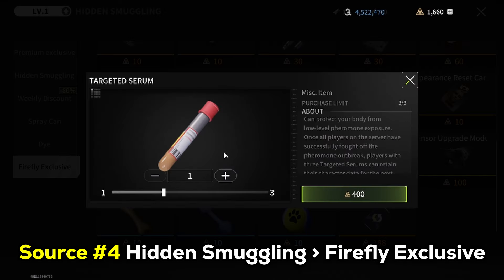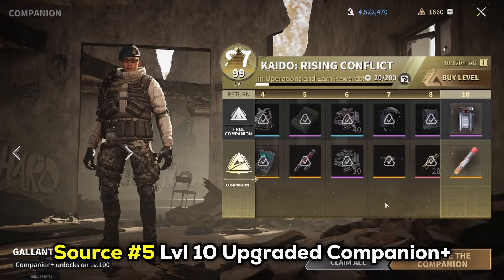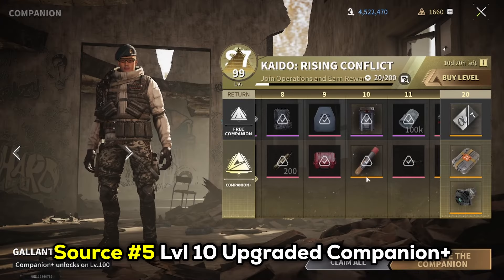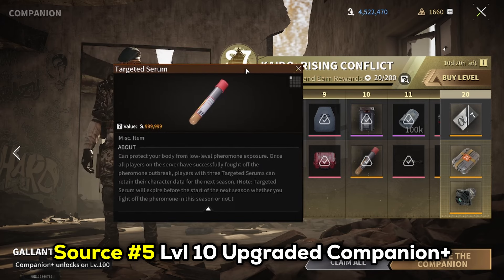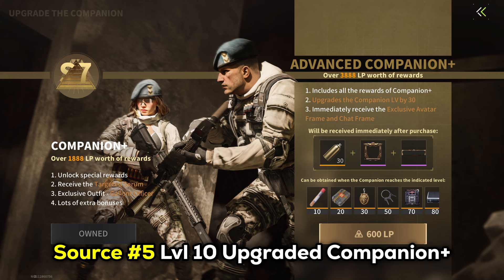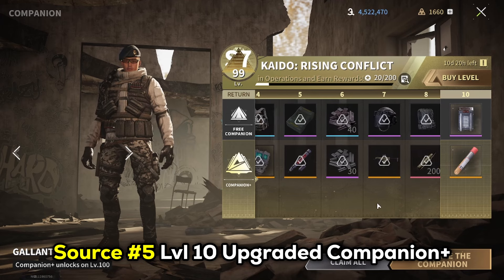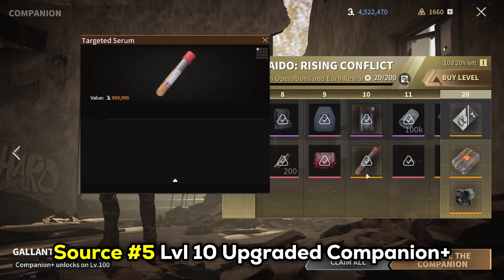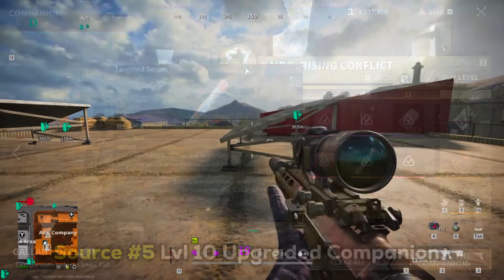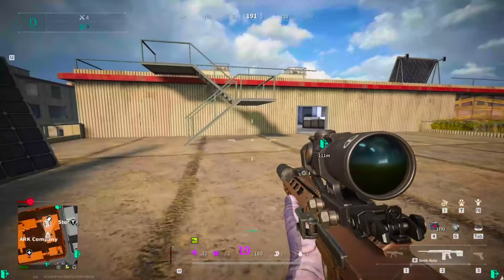You can buy a serum for 400 LP, which is equivalent to 7 to 8 USD, and you can buy up to three serums from this source per season. The fifth and final option is to level up your battle pass — or as the game calls it, the Companion Plus — to level 10. Your companion must be an advanced Companion Plus, which requires paying 600 LP to upgrade. Once upgraded, simply reach level 10 and you can claim a free targeted serum as the reward.